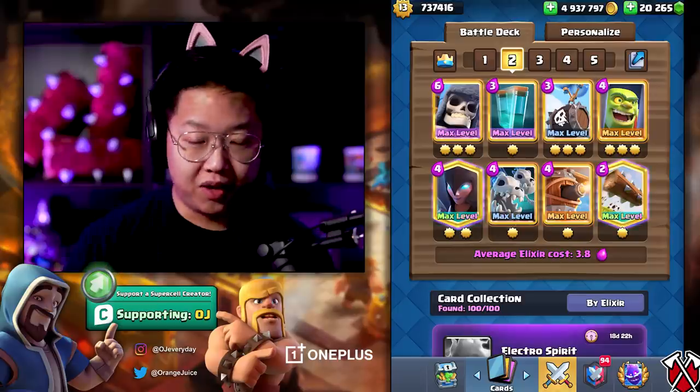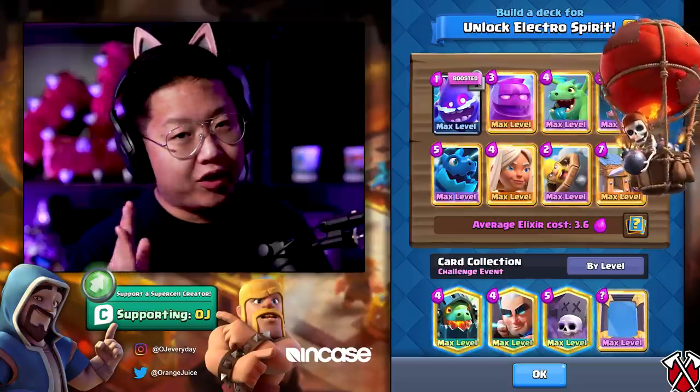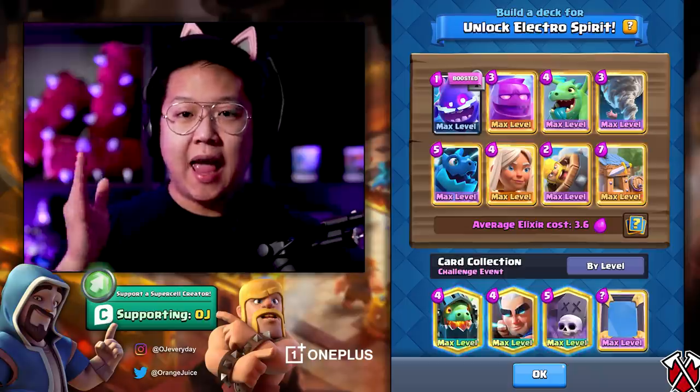Electro Spirit works in every single deck other than Graveyard. If you're good with Hog Cycle, do Hog Cycle. Does it replace Heal Spirit? Not so much. Does it replace Ice Spirit? A hundred percent. Balloon anything with Ice Spirit that you're comfortable with. Play the deck you're most comfortable with and you will win this challenge, if you're good.